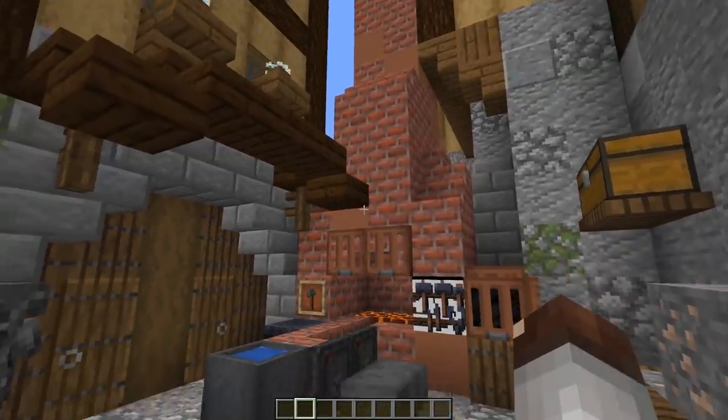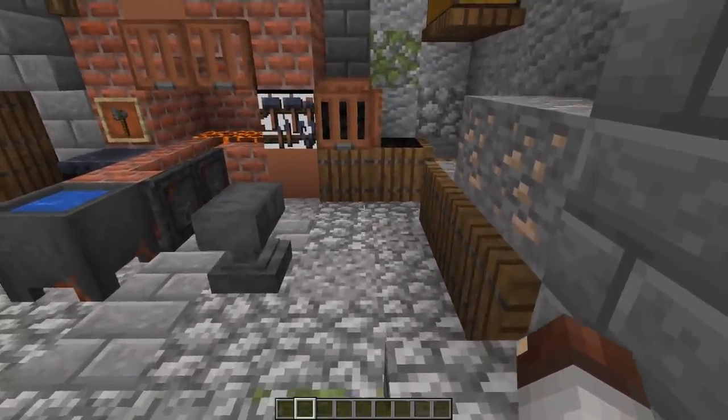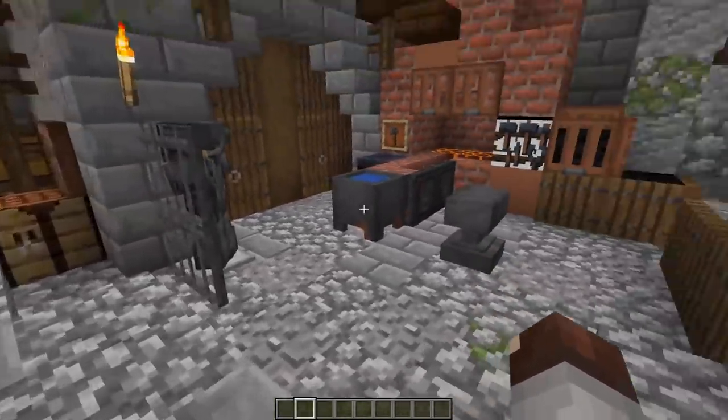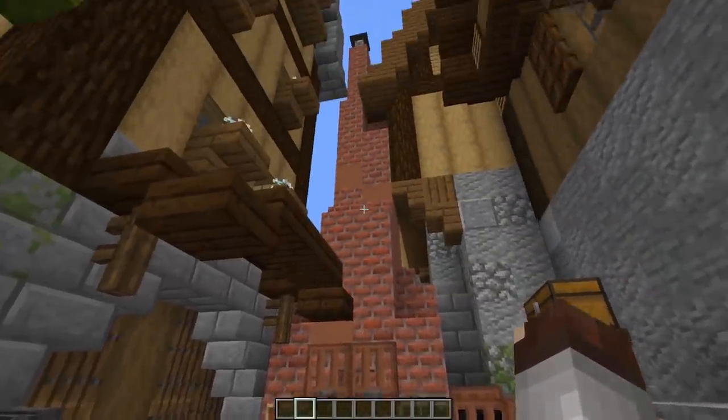Got another empty space you need to fill? What about filling it with some sort of a workstation — in this case, a blacksmith, not that broken painting (that's Mojang's fault). You can just add these small things throughout your areas just to fill in a nook and cranny. We were able to fill it with a really cool little blacksmith station.